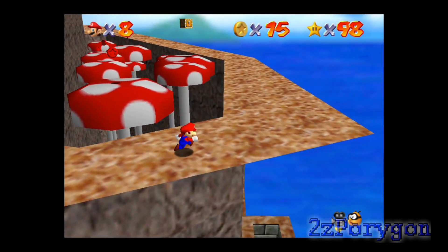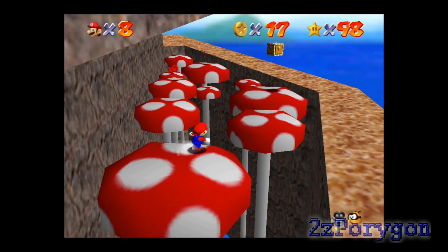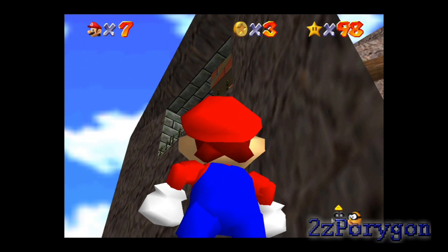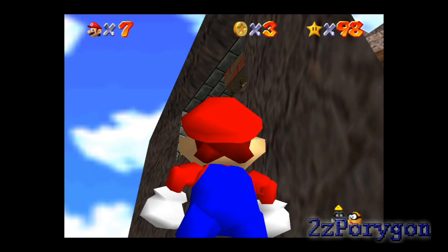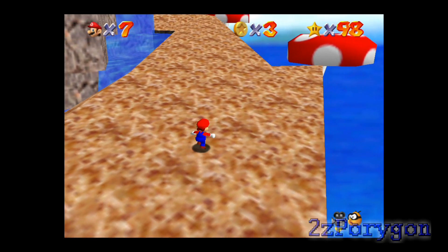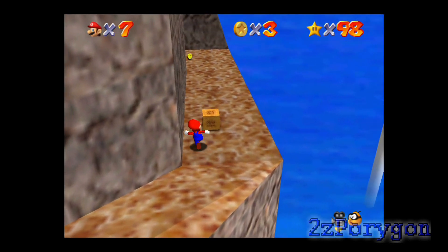Because when you get to the end of the slide in that version, there will be a cage, and you can't jump out of the area where the Power Star is. You can see up there — that's the area where you get the Power Star after getting to the end of the slide. In the Nintendo DS version, that area right there will be caged and you can't jump out of it. Therefore, you can't go through the rest of the course to finish the 100 coin challenge. So in other words, you can't get 100 coins if you go inside the slide in the DS version.